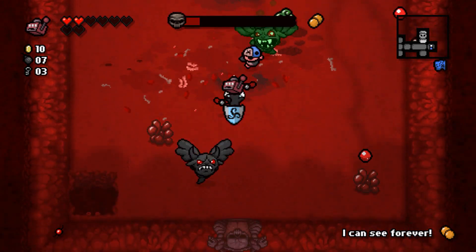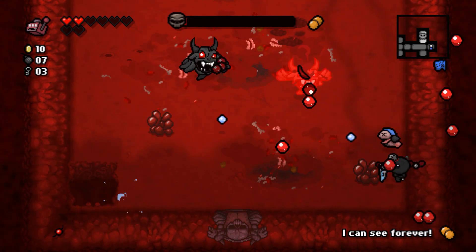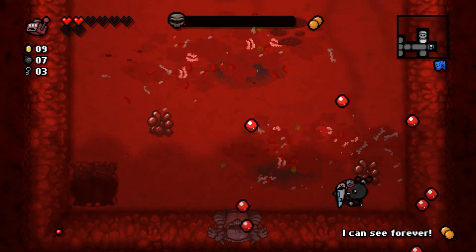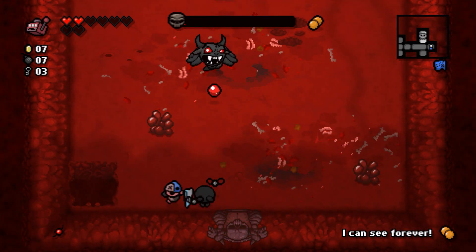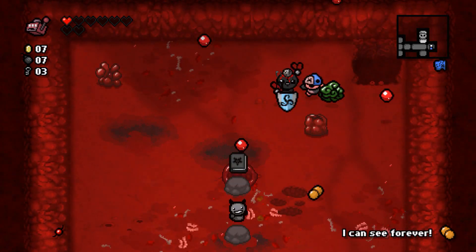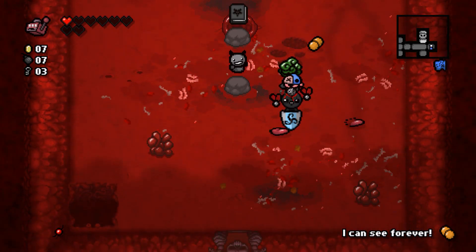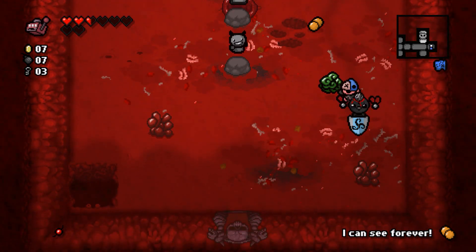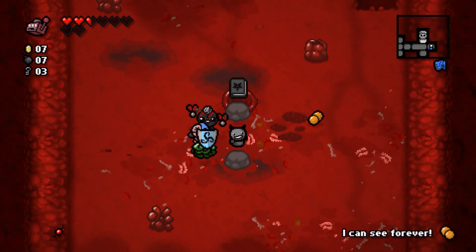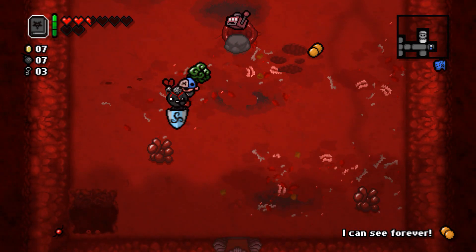This is going pretty badly — the brimstone goes all the way across the room, so the benefit of the long room is completely lost. I'm trying to use the slot machine to get something useful, which is not working. Got another I Can See Forever pill — not helpful. There's a devil beggar who would take all my hearts, which I'd rather keep. Let's take the other item — unfortunately it's just a book.